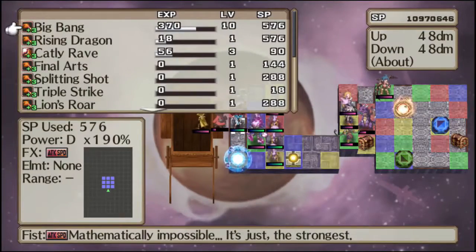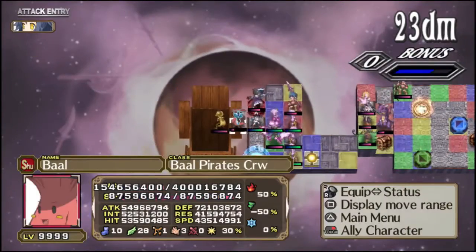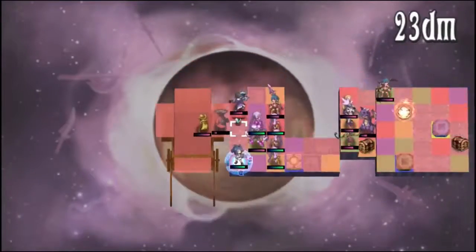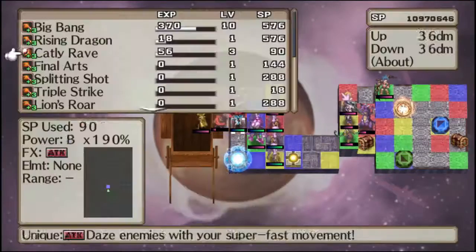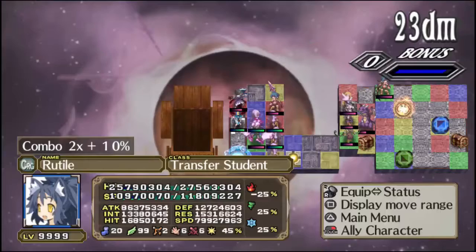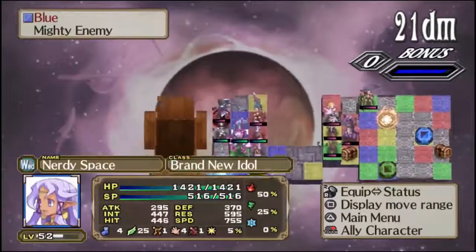We only have a 51% chance of hitting him, because I am not actually behind him, it turns out. But whatever — I get lucky, I hit him, and we are good to go.